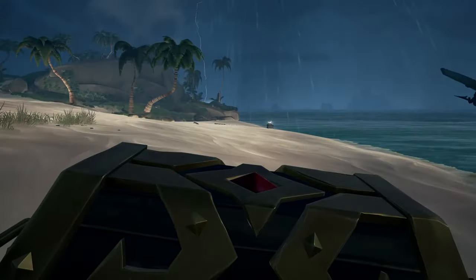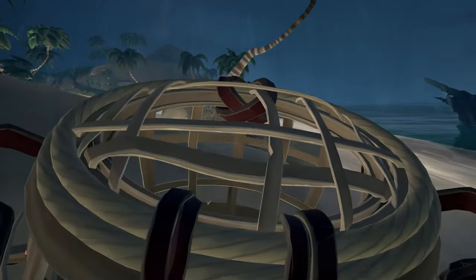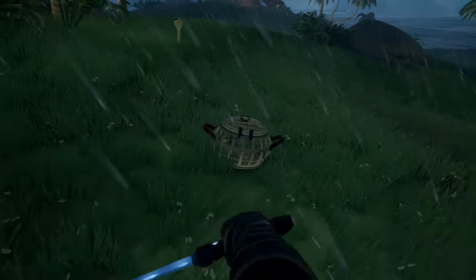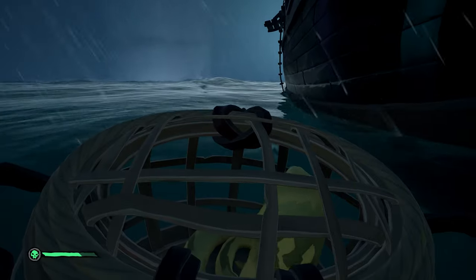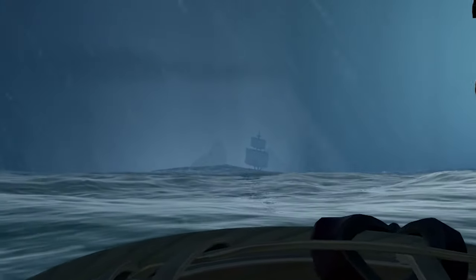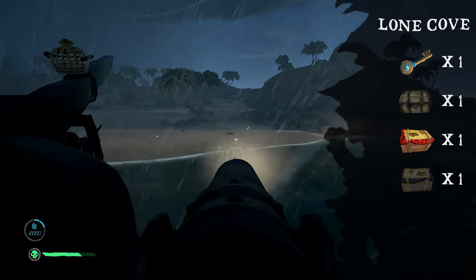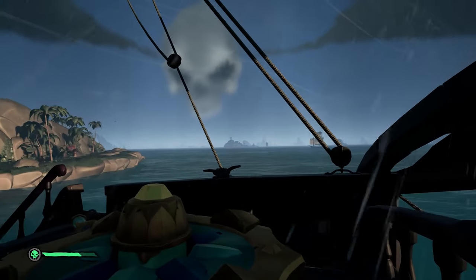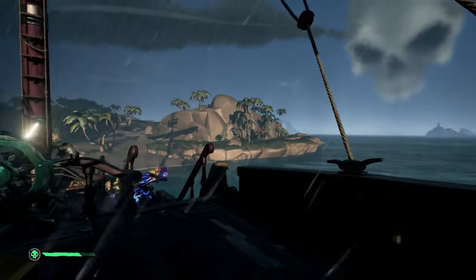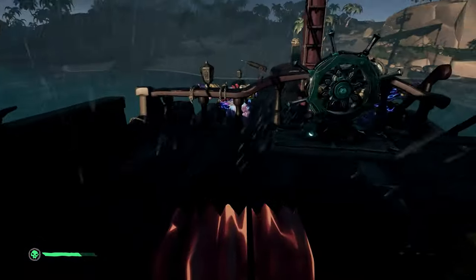Oh, there's a snake basket. Normally I wouldn't take that, but because we're running merchant alliance I might as well. There's a gold snake. Okay buddy, there's no need to do that — we're gonna put this guy right on the bow. There is a player ship right there, so we need to get moving stat. Oh, you know what, I think they might be going to that fort instead. If they're gonna go do that, I'm not gonna bother them — I'll let them do the fort and I will just get out of here.